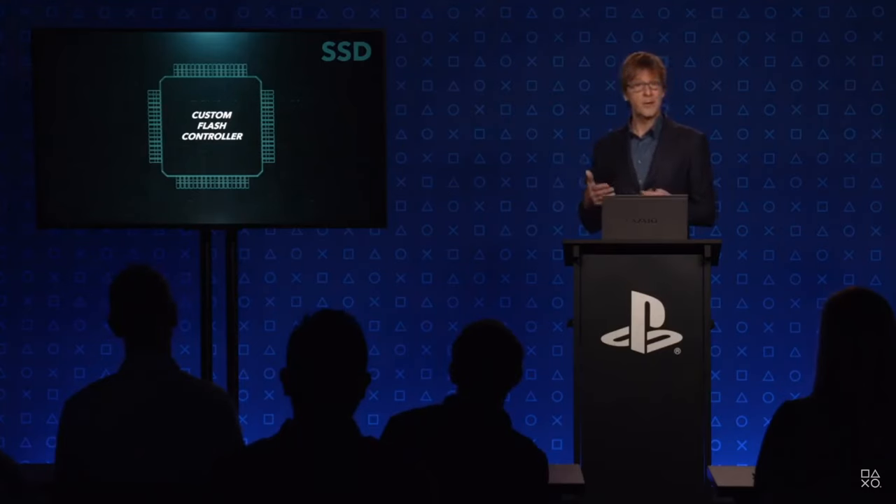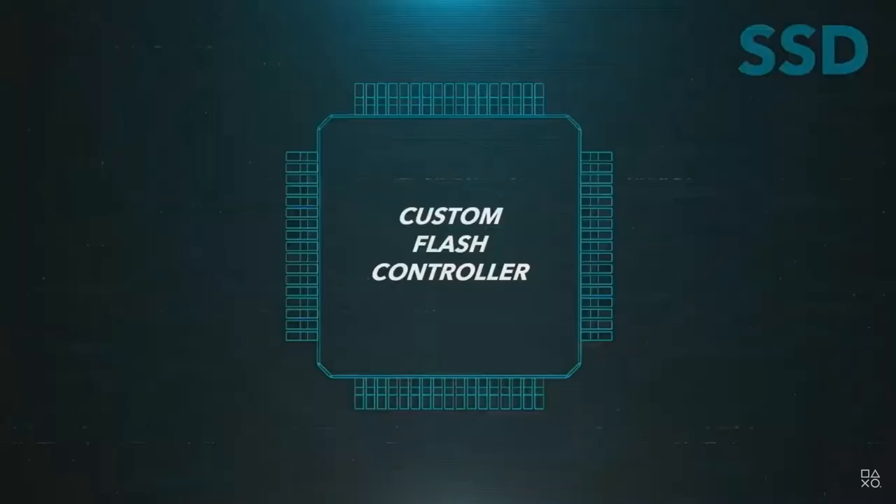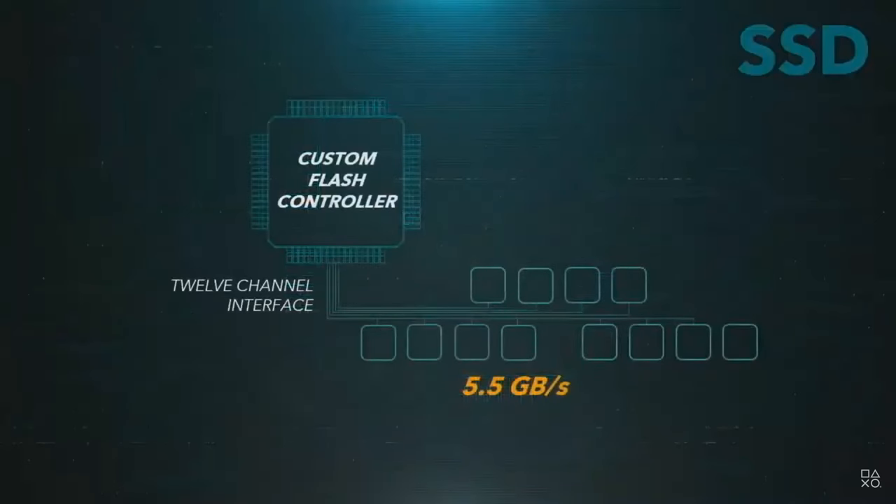The flash controller in the SSD was designed for smooth and bottleneck-free operation, but also with games in mind. For example, there are six levels of priority when reading from the SSD. Priority is very important — you can imagine the player heading into some new location in the world and the game requesting a few gigabytes of textures. And while those textures are being loaded, an enemy is shot and has to speak a few dying words. Having multiple priority levels lets the audio for those dying words get loaded immediately. Back to the hard drive.